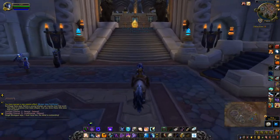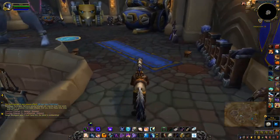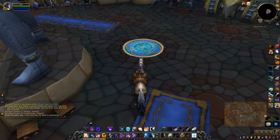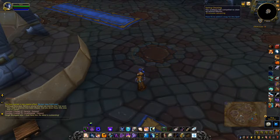I'll show you where the first location is — pretty much up the stairs behind the paladin portal. You can see here, this is what you're looking for: a dusty rug. All you have to do is click the rug, which gives you this 15-minute buff — the spring cleaning buff. You suddenly feel compelled to clean up around Dalaran.